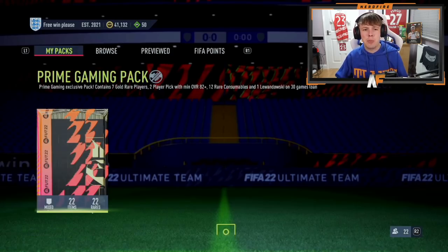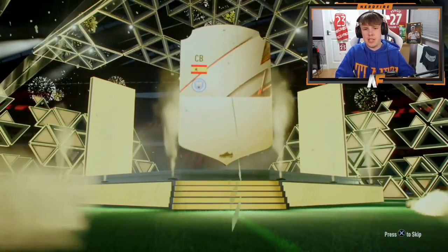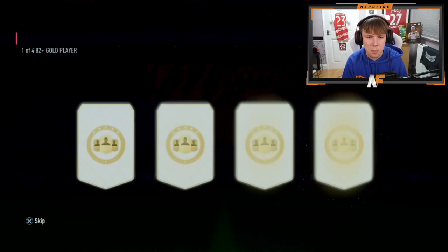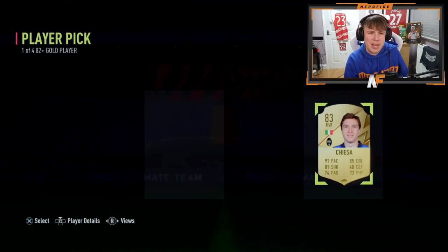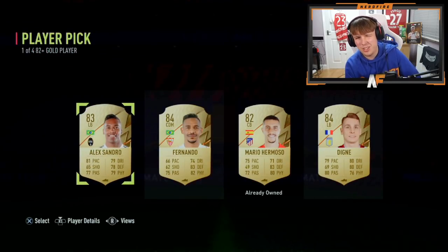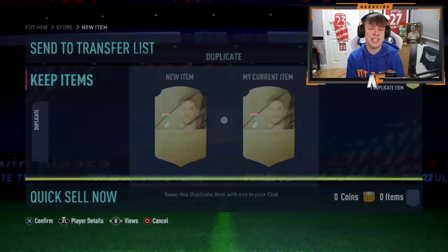Prime Gaming Pack for Oliver - walkout on the outside! It's Spanish at the back, it's gonna be Laporte. That's a good start - it's always nice to get a walkout outside of the actual player picks. The two player picks - 82 minimum. Not again, they're not gonna do him dirty like they did me... surely not. The final one - please something good. It was actually better than mine - I got two 83s I think as my highest.